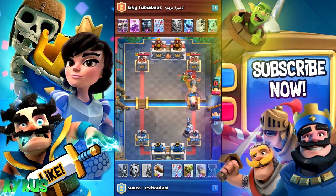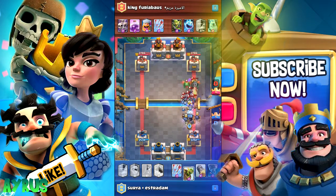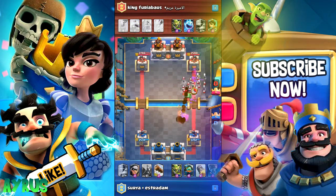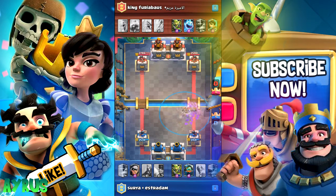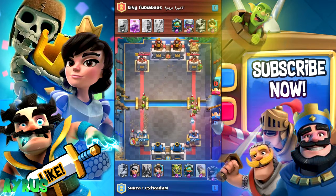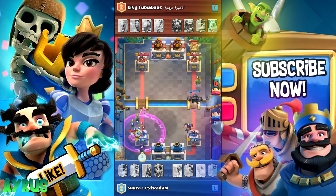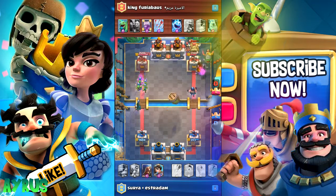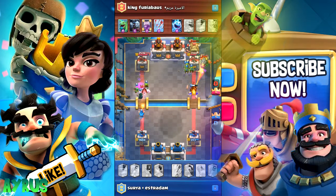In my case I didn't have any other card except the Sparky to actually put in, and that's the reason why I put in the Sparky. Now you see two Sparkys is really going to be a big threat — any ground troop is going to go down. We're going to arrow it down and take the Inferno Dragon along with those minion horde down. The amount of damage the Sparky does is just massive.